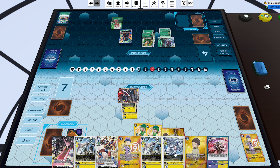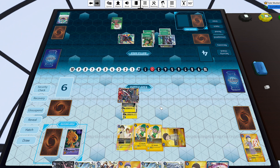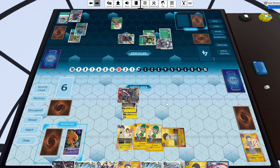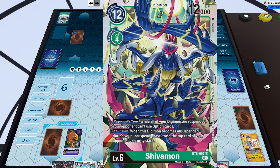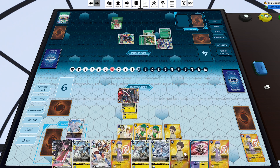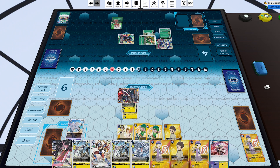The thing about using Mimi in green evolution decks is that you run out of eggs pretty quickly. My opponent swings at security first then digivolves into Shivamon. While all of your Digimon are suspended, your opponent cannot use option cards. We actually let my opponent take back the play — using Namekmon first then going into Shivamon — so now I'm locked out of option cards. Not only that, if Shivamon unsuspends during my turn next turn, I'll immediately lose the top card of my security. I can't swing over it because Ofanimon stays suspended from the one-cost option card effect.